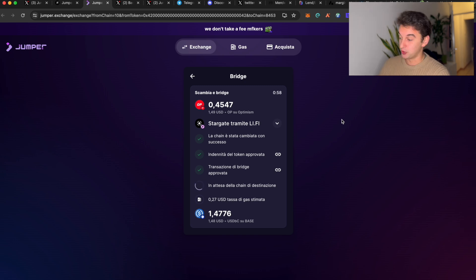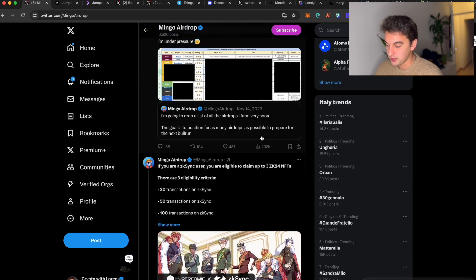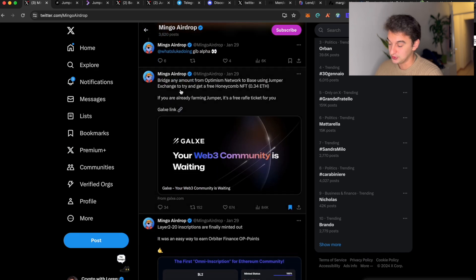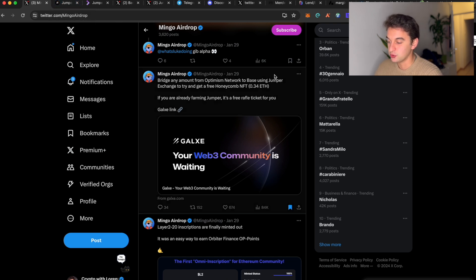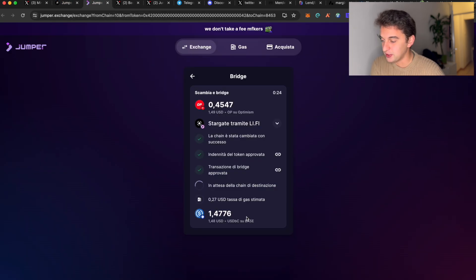I've only seen one person — Mingo Finance, a crypto guy I follow on Twitter — who's talked about the possibility of this Jumper airdrop. That's why I believe it's very much underfarmed. On the Galaxy Quest link, you bridge any amount to Base via Jumper and try to get a free Honeycomb NFT. It is super underfarmed right now.